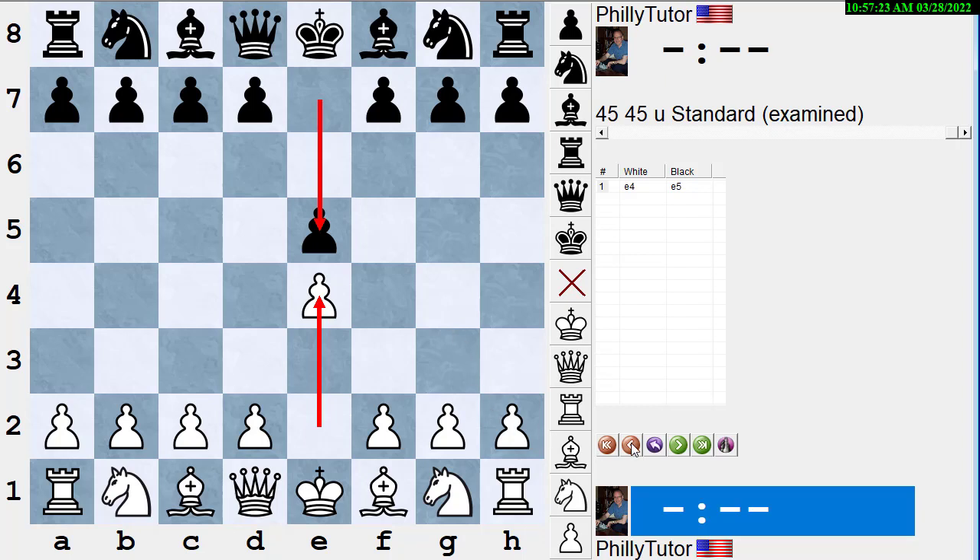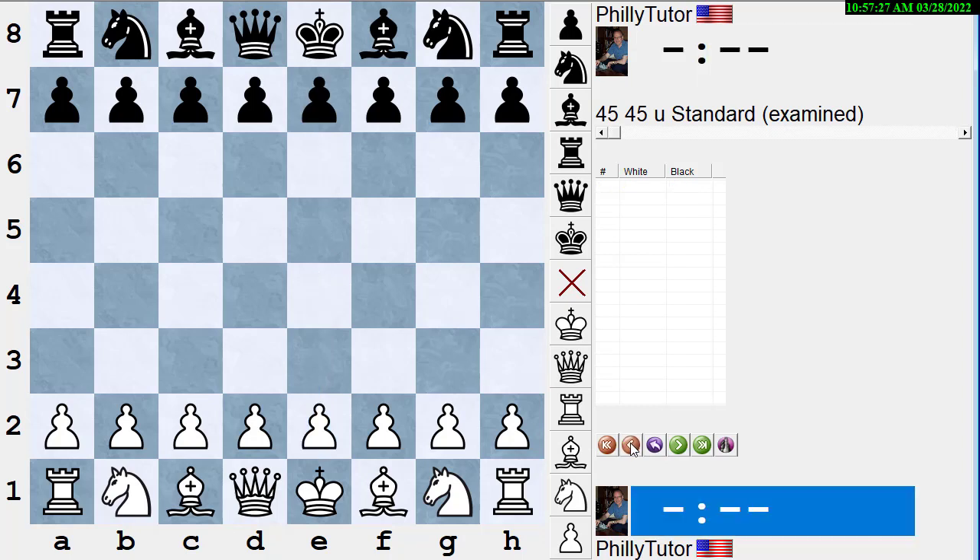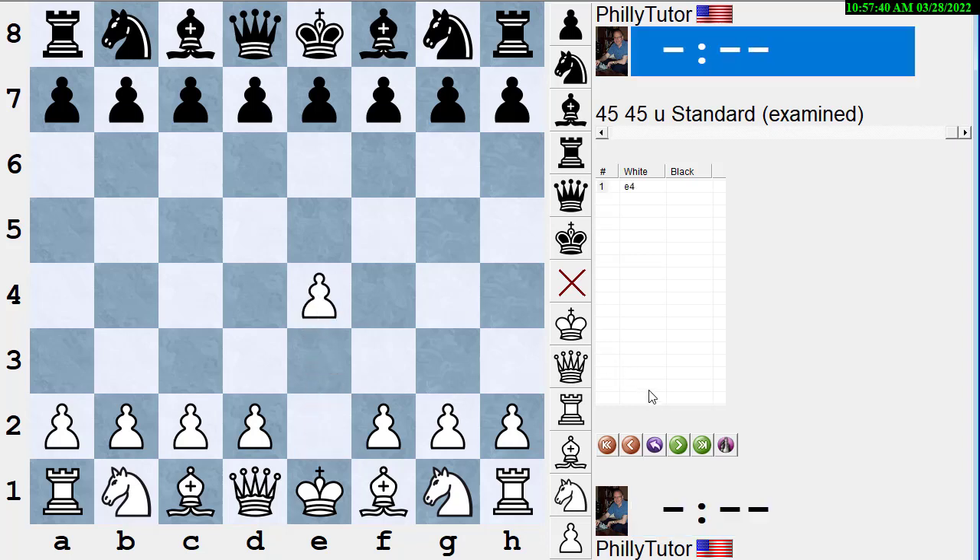If we measure in terms of the number of moves it takes to do something — not the clock time — we talk about tempo. For instance, white can use the first tempo of the game, the first move, to play e4.